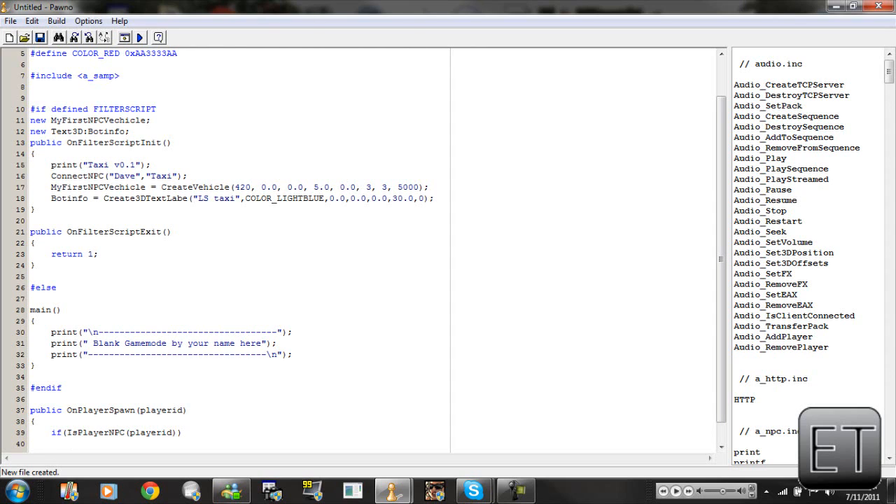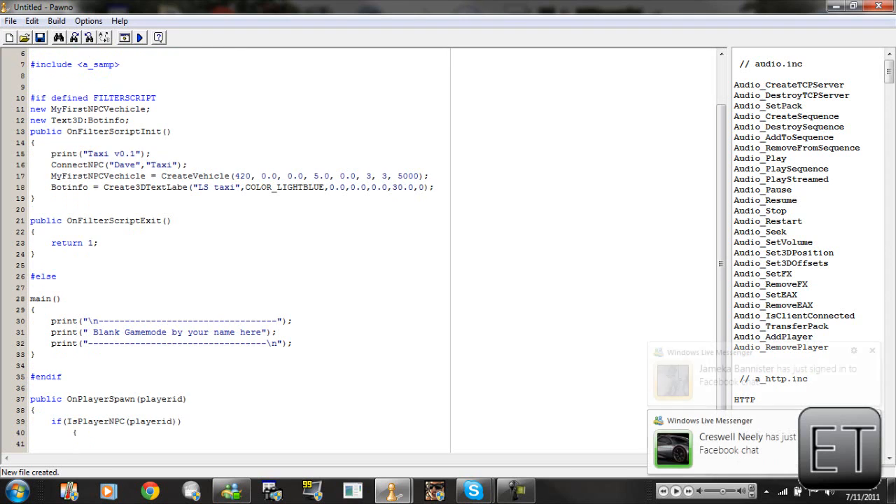Actually we're not going to indent — let me go back. We're going to open curly bracket and then go to the next line and type new NPC small name.